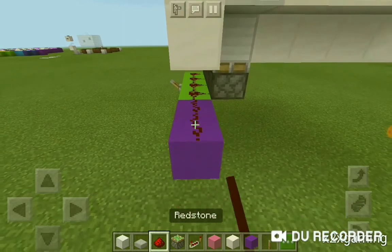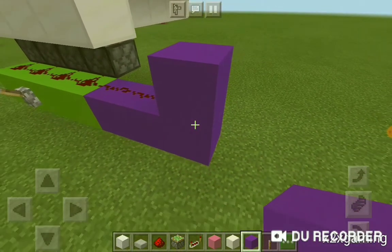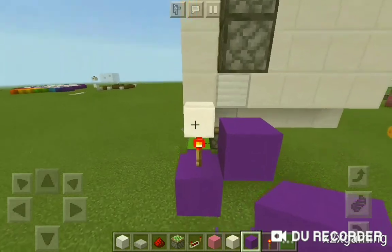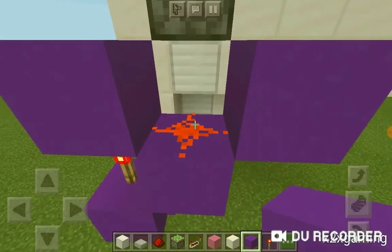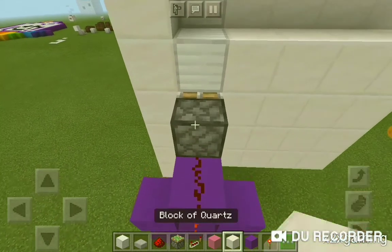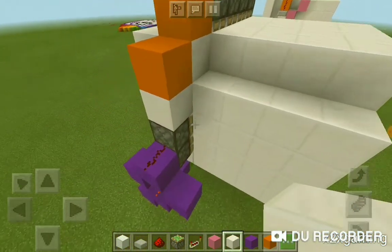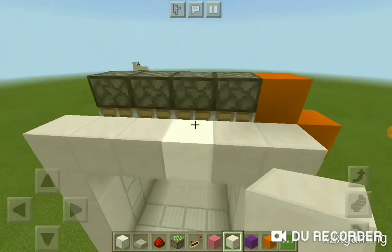We're gonna build two blocks out and then one block up with a redstone torch on top, then a block on the side of it, a block on top of that, redstone dust, a block on the side of that redstone dust, and a block on top. The orange circuit is for the upper piston extension and the purple circuit is for the side piston extension. There's one more circuit left which is the pink one for the double piston extender.